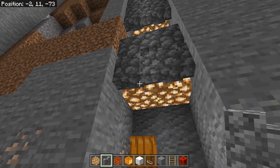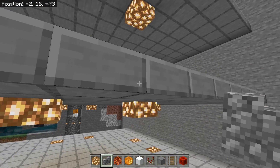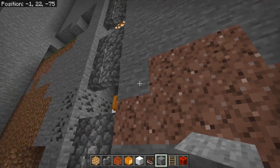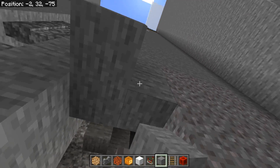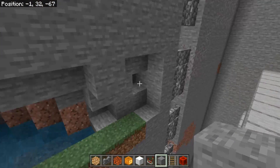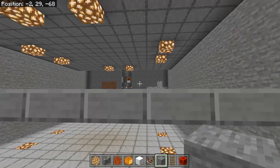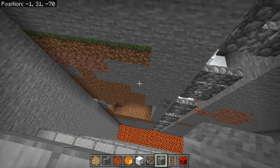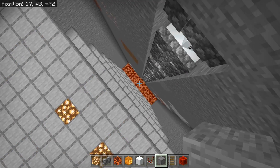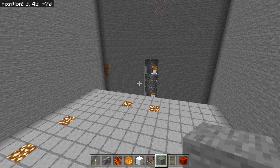There's a little more to do to keep the farm efficient. First, go along the walls and fill in any holes, because if slimes jump off they'll land in caves and get lost. Fill these in on both sides. Then the most important thing: go through and light up all the caves nearby.